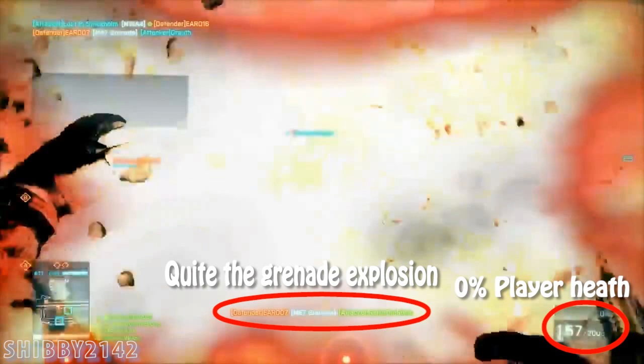This is the last sequence. You may have thought that destruction from the building fell and killed our player, but this is a completely different clip — you can see that because it's a grenade explosion with a grenade kill message. Our player health is now 0, and our player was using a machine gun of some type, as you can see from all the ammo there.